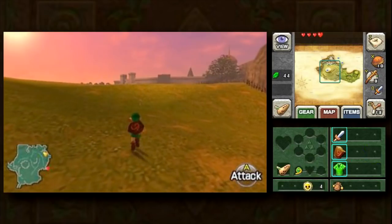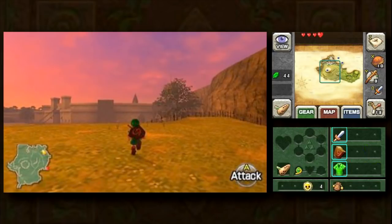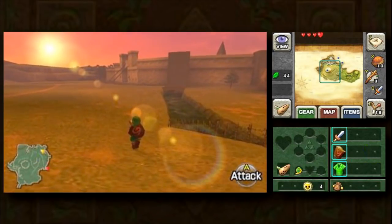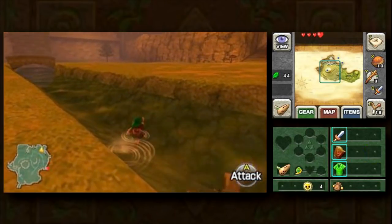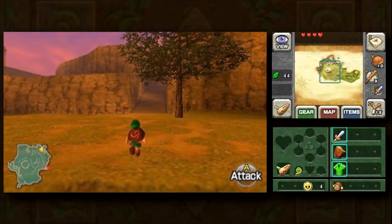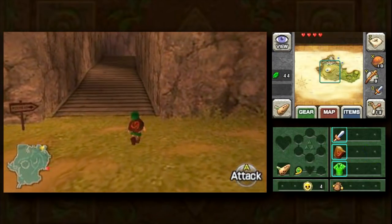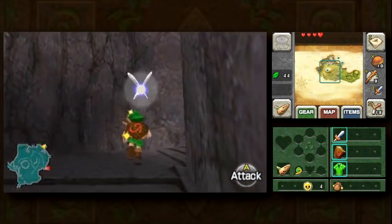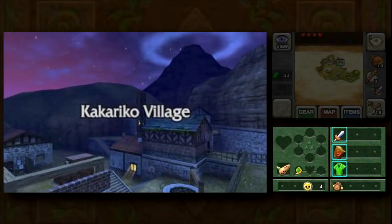I can't imagine in the middle of the river there what it could possibly be. It can't be anything important because I know the basic locations of all the heart pieces and all the Skulltulas and things. We do want to get 10 Skulltulas by the time we get to the end of this recording session. Going up here into Kakariko Village at night is ideal because we can get all of the Skulltulas in town before we head off to our next destination.